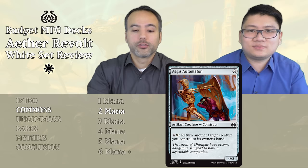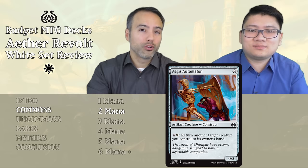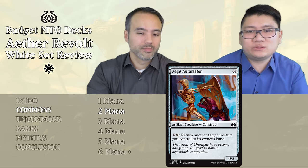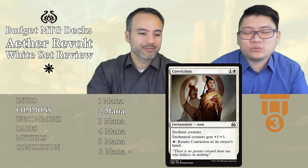Next card is Aegis Automaton. For two mana, we get a 0/3 construct, and for five mana with one white, we can return another target creature we control to its owner's hand. A 0/3 is never going to do much since people can still attack into it even with 1/1s, and five mana just to return your own creature for protection is too steep. Put it aside.